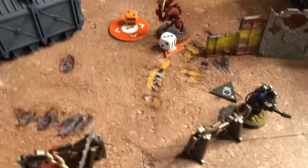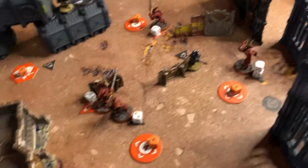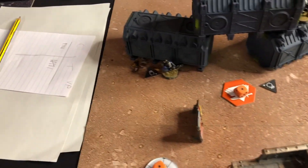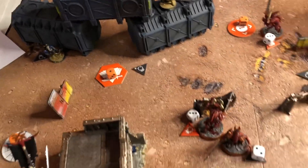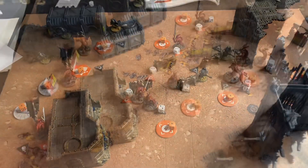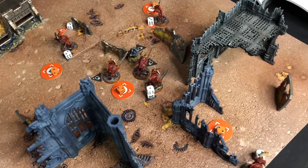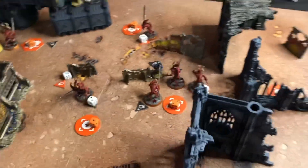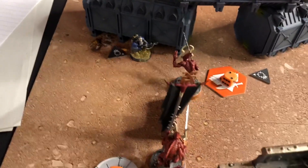The Death Corps Krieg are down to three men against nine blood letters. I've taken a couple of people out within six inches of his deployment zone so I'm up to six VP and about to claim more loot — it's looking like a blood letter day. At the end of turn two, I'm winning nine to five on victory points. Chris's sniper can do a bit of damage but can only shoot at one or two at a time.